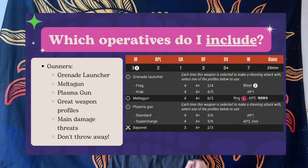The plasma, melta, and grenade launcher gunners are simply good damage profiles. You need to take them. That's about it.